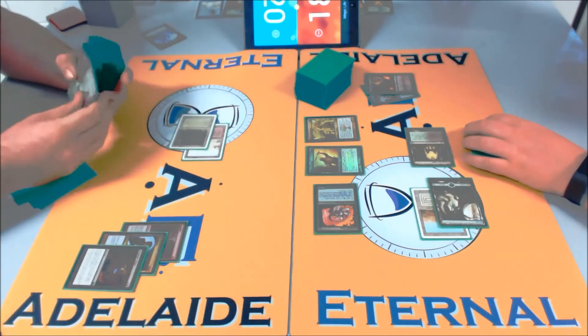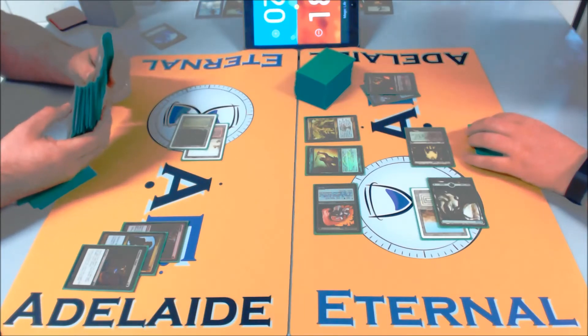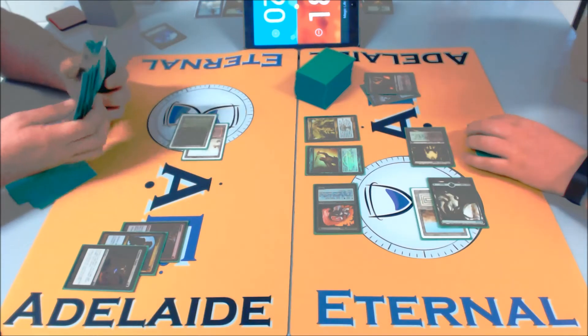A Kolligan's Command here would be so good. Is that a Demonic Tutor? Is he just hitting a land drop here? Because sometimes you just have to DT for your third land drop to make sure you're on curve.